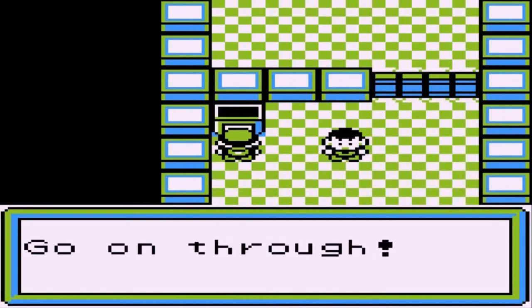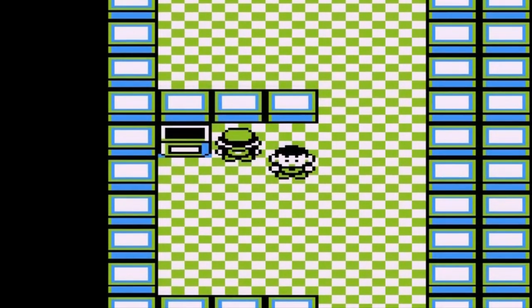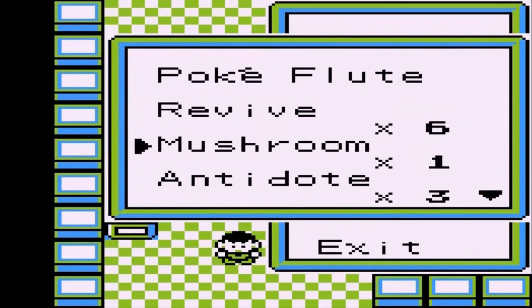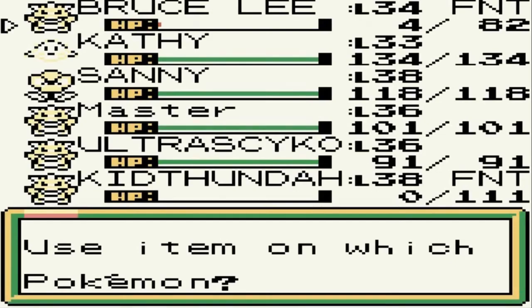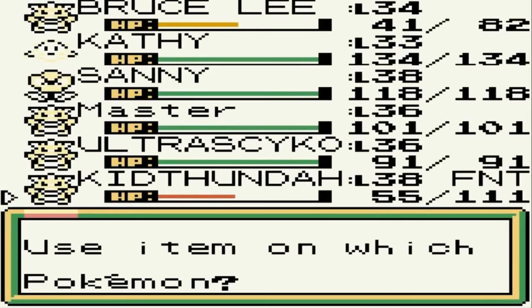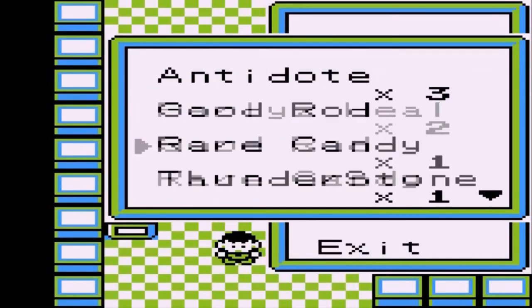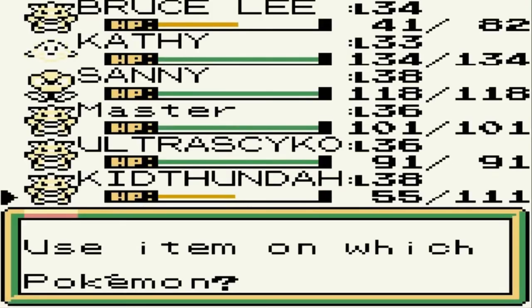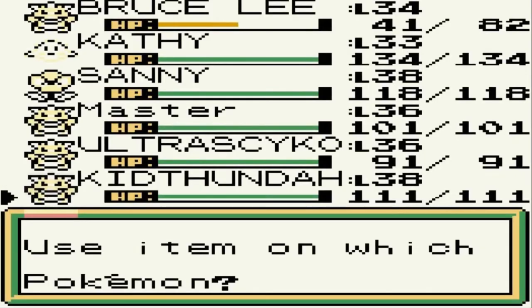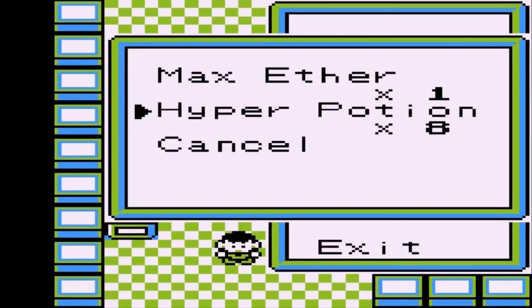There's a trainer ahead - let's go ahead and heal our Pokemon because yeah, we got messed up badly by that one single Snorlax. Look at that - we're reviving both Kid Thunder and Bruce Lee. Using a hyper potion on Kid Thunder and a hyper potion on Bruce Lee.